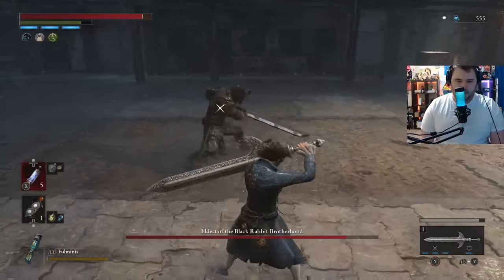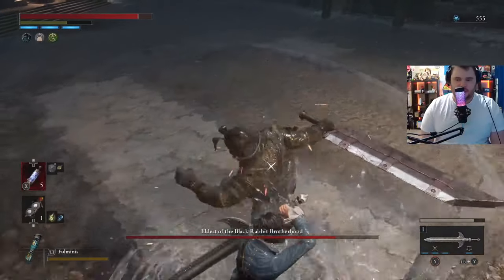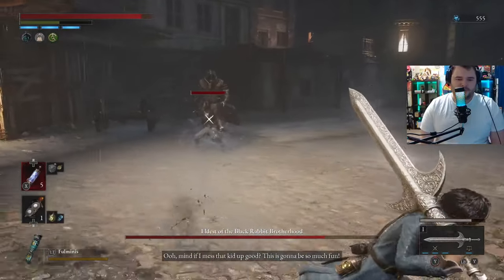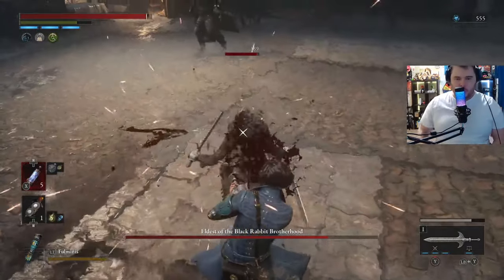Perfect guard, perfect guard. We're going to attack him here, then guard — this attack unfortunately deals weapon durability damage to ourselves. First guy's coming in, so we are going to run away, target this guy, and look for an opportunity to backstab him — like right here. Beautiful.